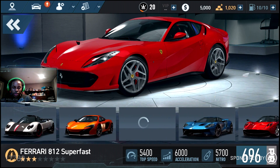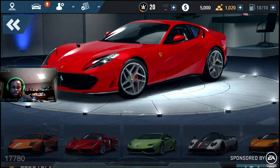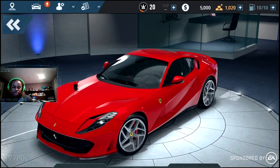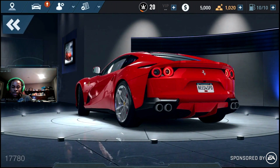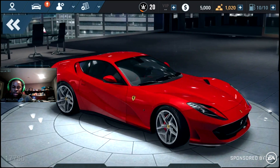The other Ferrari is down there somewhere — the Enzo's there, and the 458's there. So this 812 Superfast is one seriously fast Ferrari and it's going to be one interesting car to drive in this game. Tuning and all that stuff is also a big factor, which is cool.